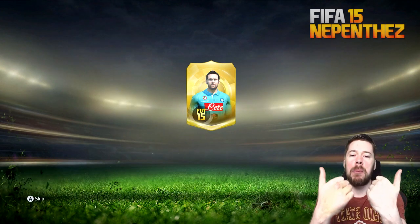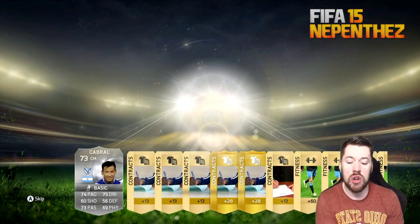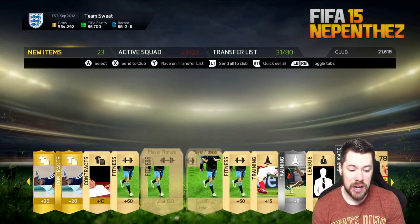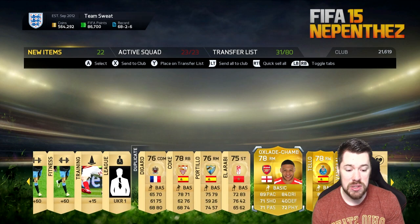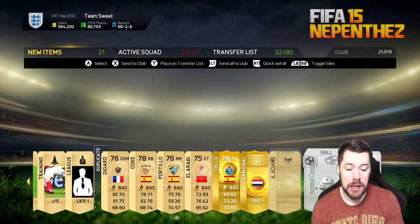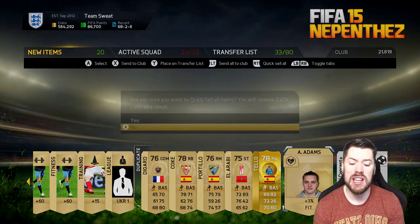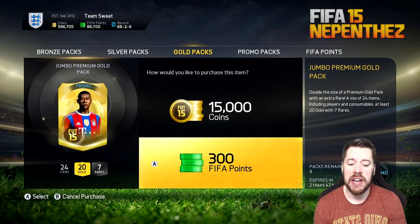If we could get a thumbs up on this video guys, that would be much appreciated. We start with Alex Oxlade-Chamberlain — not too bad, a nice silver I don't have. Some contracts, fitness cards, and then a whole bunch of duplicate players. We'll send Chamberlain to the trade pile — he goes for a little bit of money. Louis Van Gaal can go to the trade pile as well since he goes for a couple of thousand. Pack number one of ten — not very good.